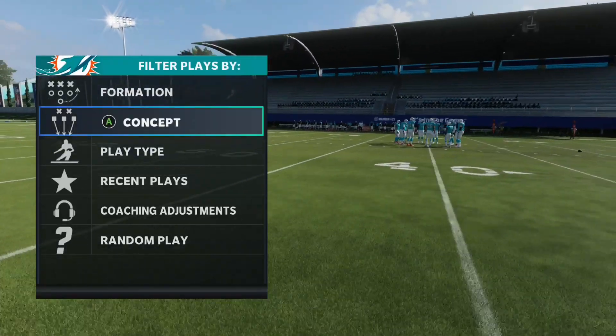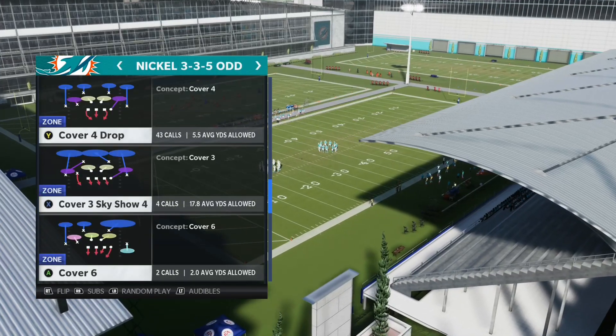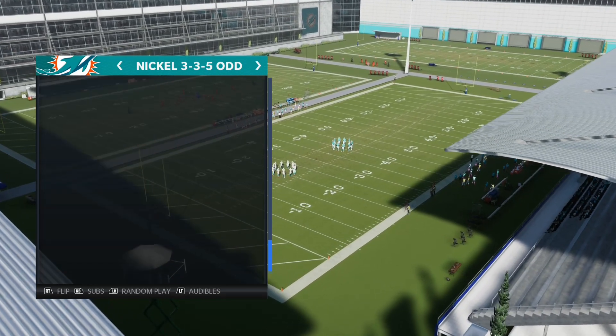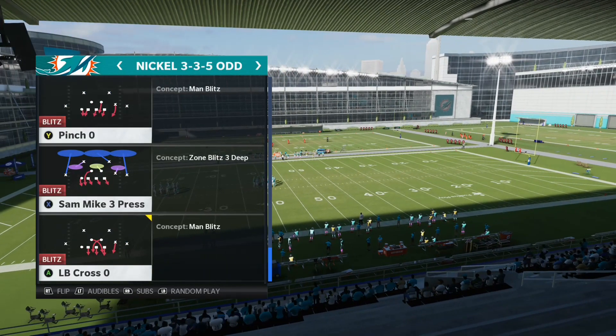Hey, what's going on YouTube, this is Scramble the Great coming at you with another blitz I learned from Gutfox. It's out of the Nickel 335 Odd — you can run a man or a zone here. I'm going to be showing you the zone play. The play itself is actually called Sam Mike 3 Press.